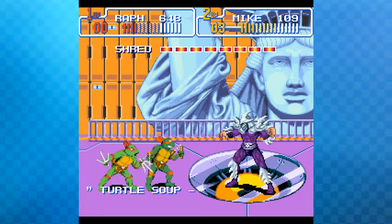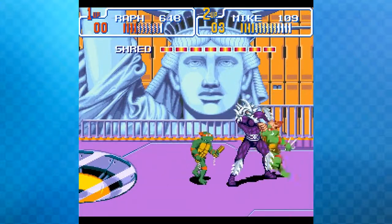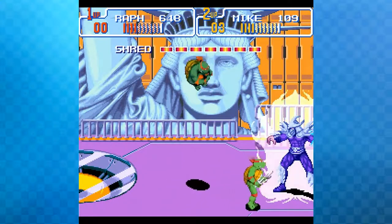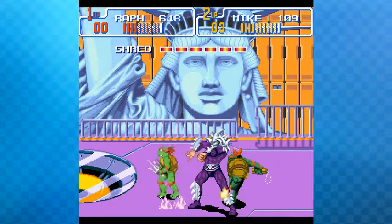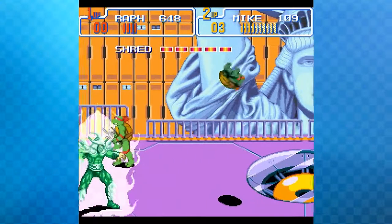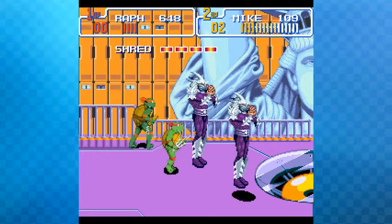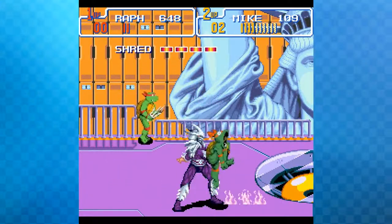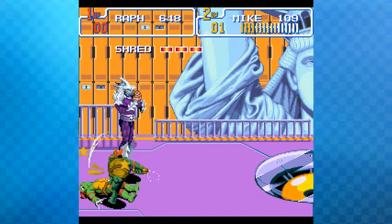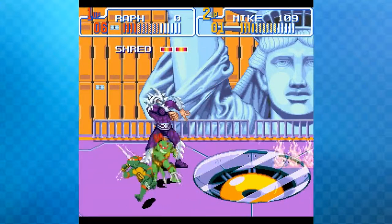The host loves when people comment on his videos because it gives him people to talk to. He just has a lot to say about video games. They reach the final boss — Shredder — and the host notes the green attack is instant death. On hard mode, Shredder teleports very fast and gives you very little time to hit him. The host ends up having to use a continue, which he was hoping to avoid.